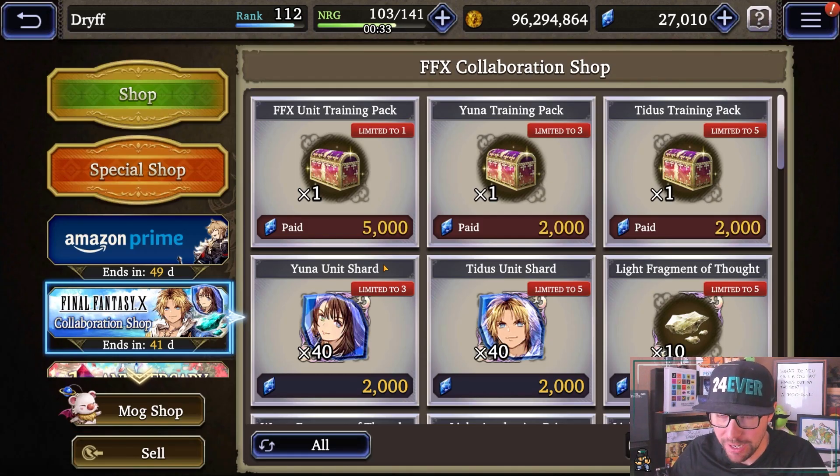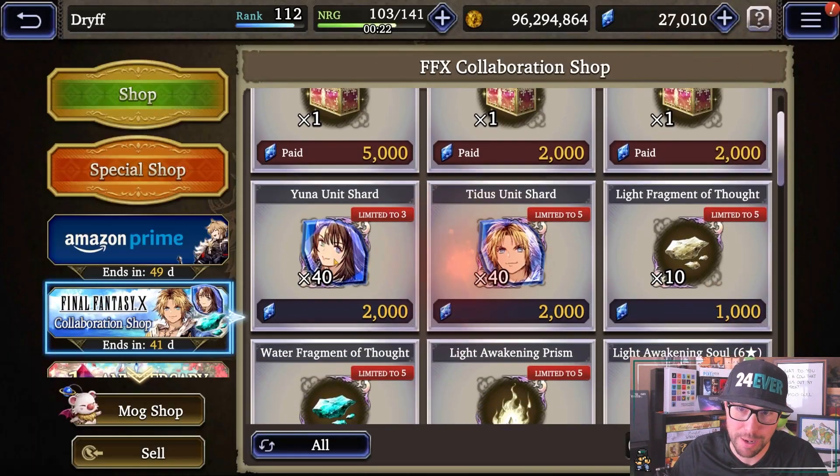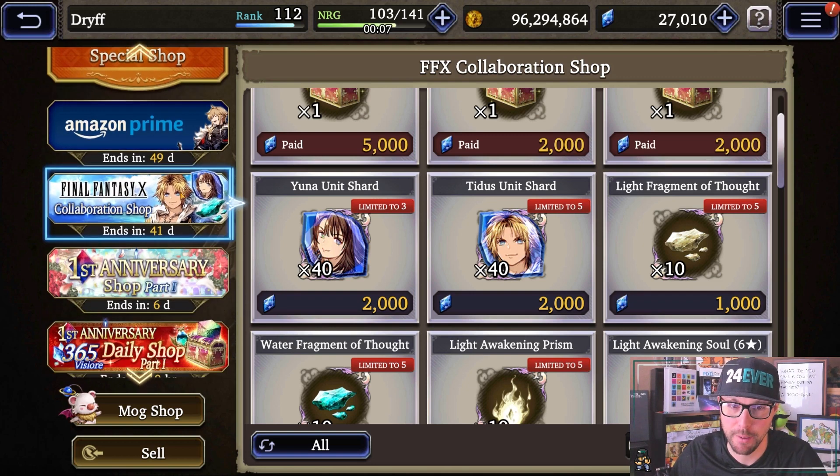Moving over to the shop here — Final Fantasy 10 collaboration shop. This is pretty standard for these collaboration shops. You can spend paid Vizor to get select unit shards for Yuna or Tidus. You can grab three packs for unit shards, and you can actually grab five packs for Tidus shards — this is pretty cool. One thing to note: if you max out Tidus and you grab these, those go straight into those Final Fantasy 10 mind spheres, so you can max out Yuna quicker too once she gets to her EX jobs.